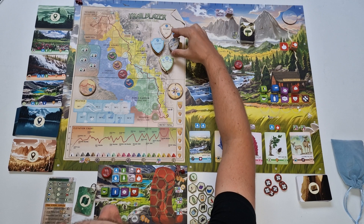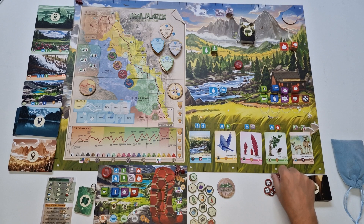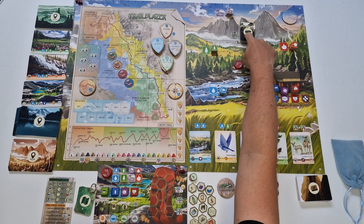The personal resources — food, bottled water, sleep, and endurance — should be placed here next to the respective markers. Also the hardship tokens, the ones with those pluses, should be placed somewhere near the board.